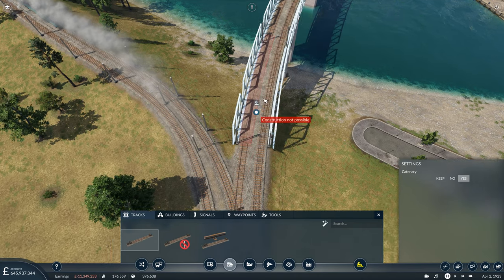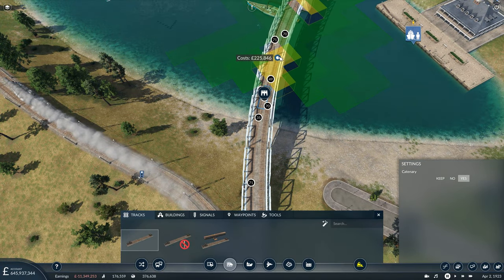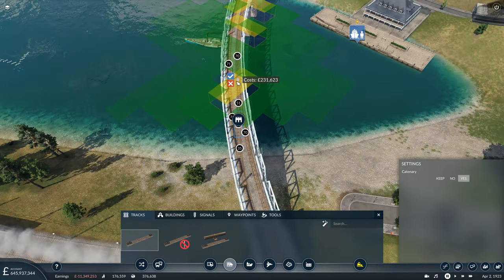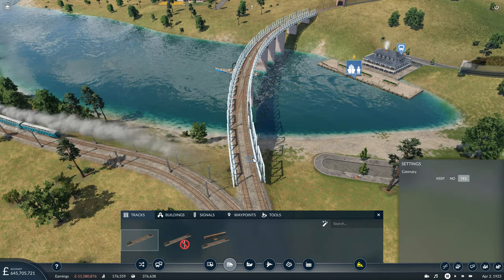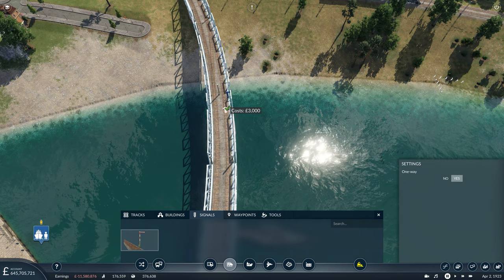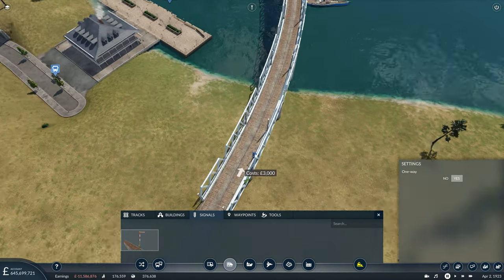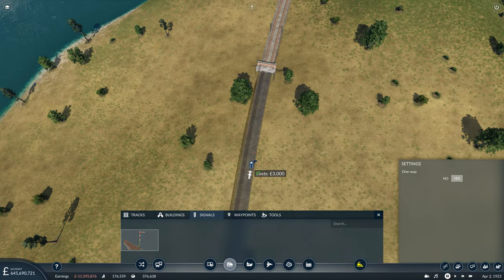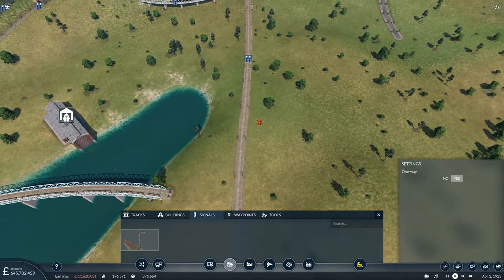So we can't do it there — perhaps a little further back. Let's see: we can get the connection, and the bridge still looks fine. So these will be two bi-directional tracks now, and then after this switch is when they go back to one direction. So we'll make that clear with a signal just before the switch, and a clearing signal there as well for anything waiting to set off. Then it's just a case of putting some signal blocks down here because we're going to have a few trains running in the near future. We can unpause the game now.